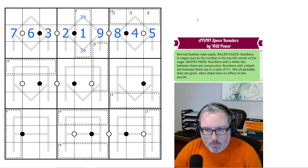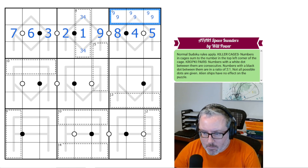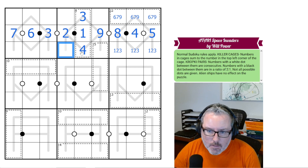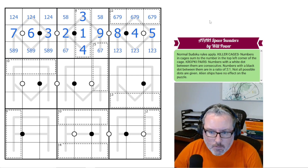Now the 22-cage — what's left? We can't use 8. So it has to be 9, 7, 6 — and 9 plus 6 is 15, plus 7 is 22. So this is 9, 7, 6. That means these are 1, 2, 3. Which means that's a 4. That's a 3. And these have to be 6 and 7, these have to be 5 and 8, and these have to be 5, 8, 9, 1, 2, 4.